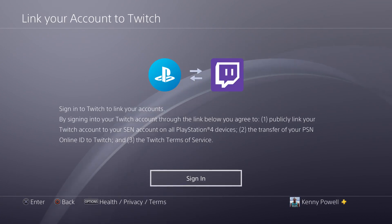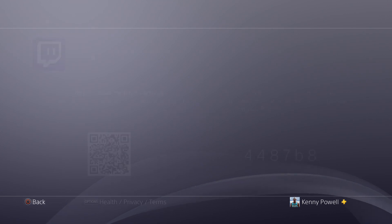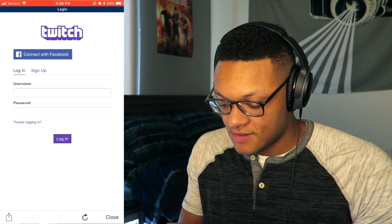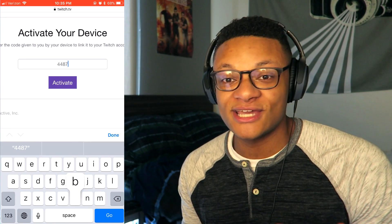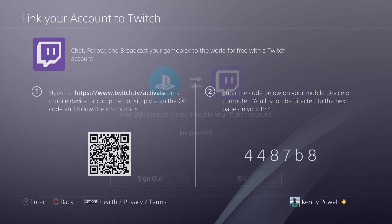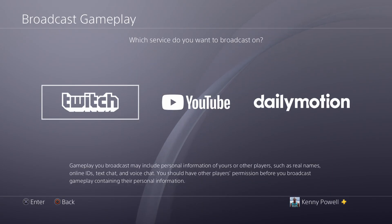On this next screen, it's asking me to sign in. Now, if you're already signed into YouTube or Twitch, you're good to go and can skip ahead. To sign in to Twitch, select the sign-in button. The first step to link my Twitch account is to go to twitch.tv/activate or scan the QR code, which will take you to the same website. Log in with your Twitch credentials, enter the code on the second screen, and now look — right away on my PlayStation it's linked. PSN and Twitch are now linked up.